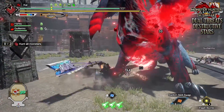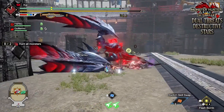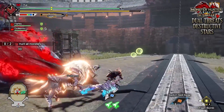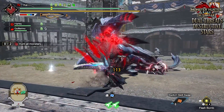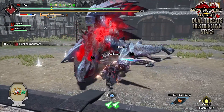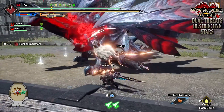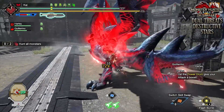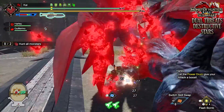Nonetheless, you start off fighting Crimson Glow Valstrax with eventually Furious Rajang showing up around the 5-minute mark. Of course, as you are fighting them in the arena, if they are both active you can use the fence found in the center of the arena to separate them to make things easier for yourself. You can also take advantage of the fact that there are two monsters by using them against one another should you wish.